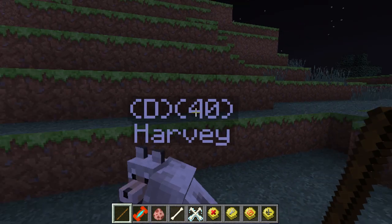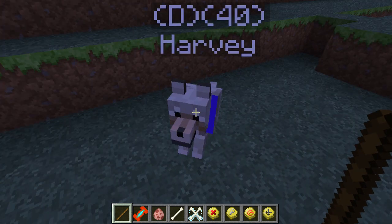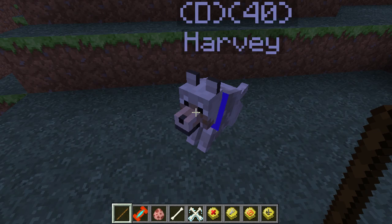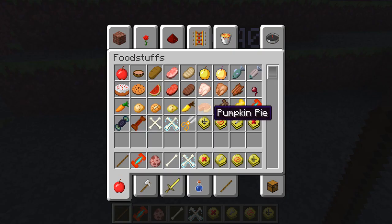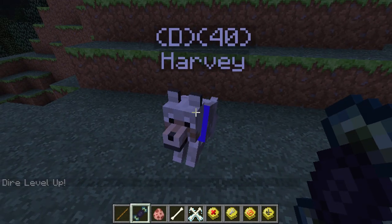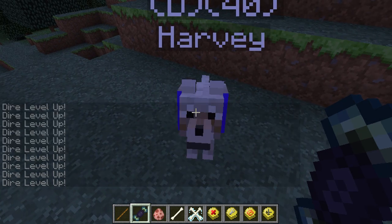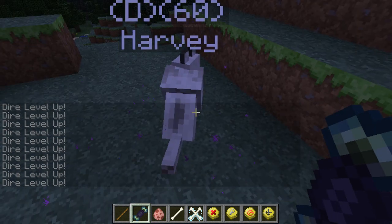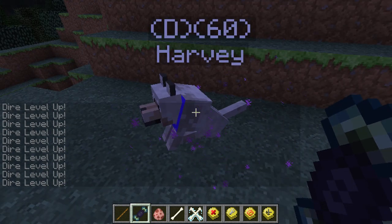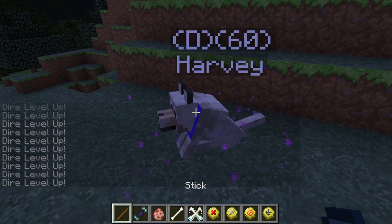Harvey is level 60 with 40 points spent overall - getting quite strong, I'm kind of scared of him. The final treat is the dire treat and once you start feeding it he gets ender particles around him. We spam him up - there we go! He now has particles because he's as strong as he can be. He's dire level 30, with 45 points to spend. He is a total badass.